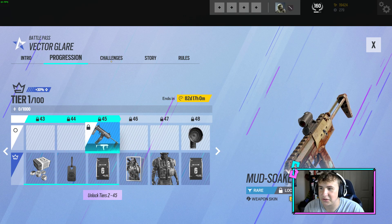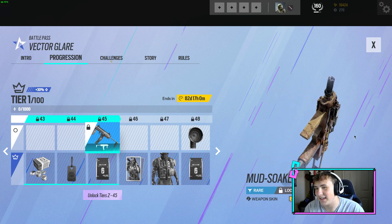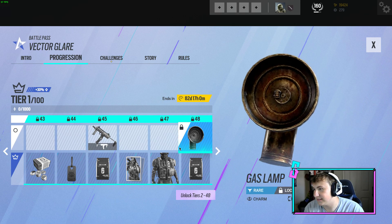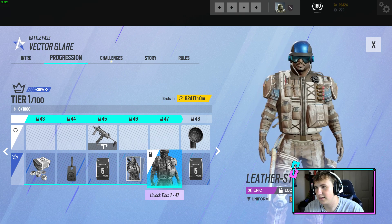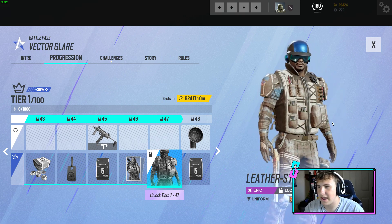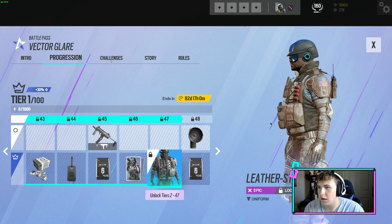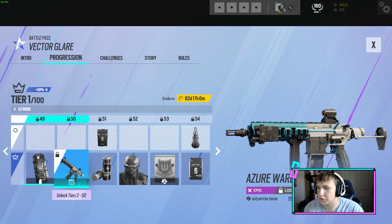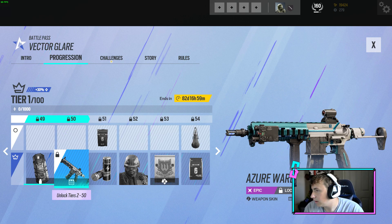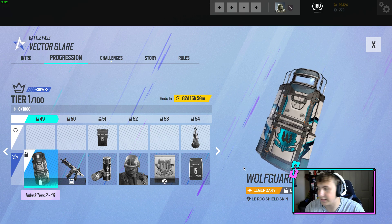An MP7 skin — mud soaked. That one's pretty bad. Why would you give us this? I mean, I'm not hating, but I'm hating. This one's interesting — it doesn't really follow that pattern they're going with, but at the same time it does with the undershirt. I don't really know how I feel about that one. Looks great on the 416 — I'm assuming that's what that is, yeah, that's the 416. Monty's shield is getting one, that looks nice. Another attachment skin.